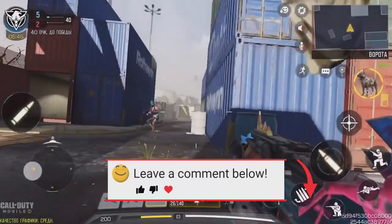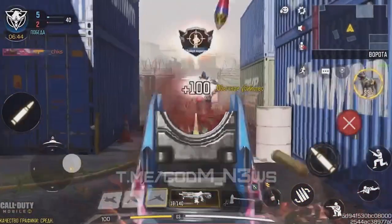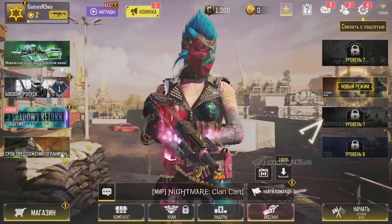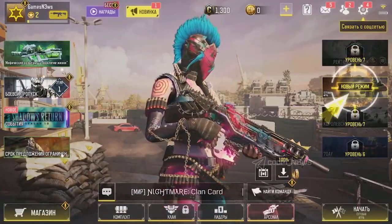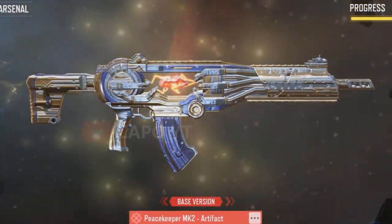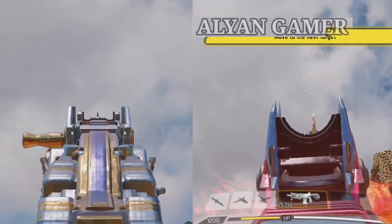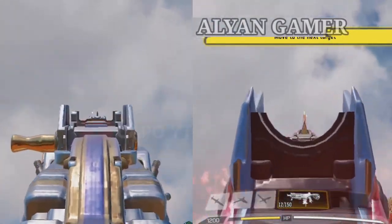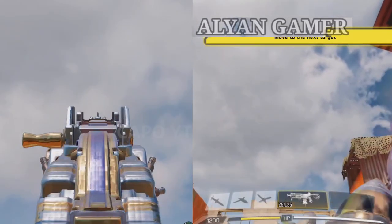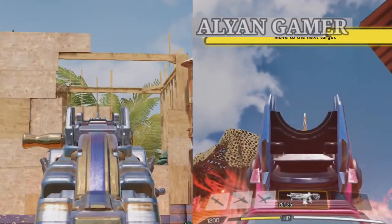When we talk about the Peacekeeper, we should also talk about the mythic Peacekeeper, because this legendary Peacekeeper is going to compete with it. Let's see a side-by-side comparison of these two weapons. What I really want to compare is the iron sights. As you can see, the mythic Peacekeeper's iron sight is unbeatable in my opinion — it really doesn't cover your view.